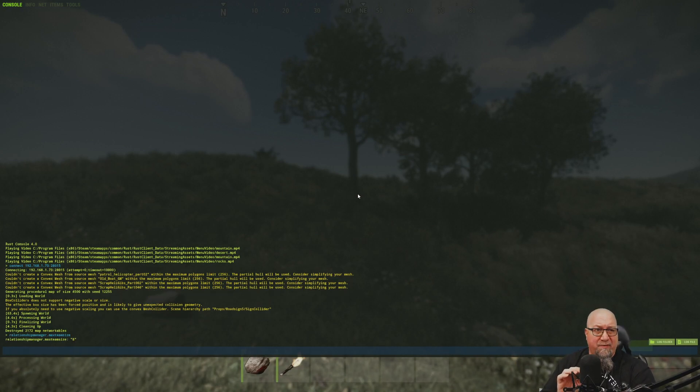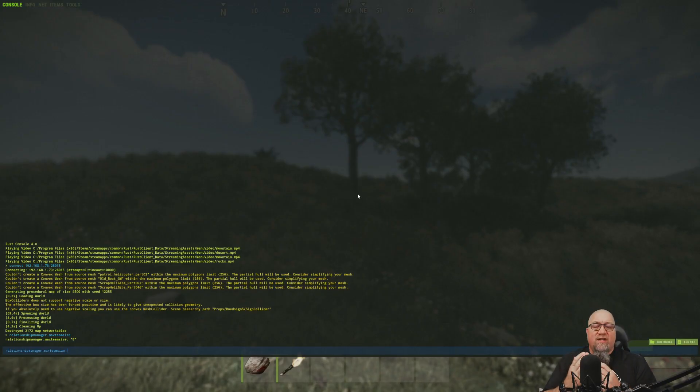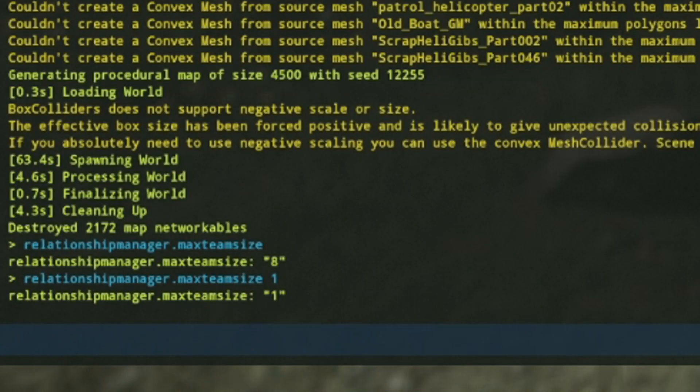As you can see — I'll try to zoom in in post — it says relationshipmanager.maxteamsize is 8. So if you want to change this to a solo server you would change that to 1, and if you wanted a duo server you would change it to 2, and so on. For this example we're just going to change this to 1. The console responded back saying relationshipmanager.maxteamsize is now set at 1.